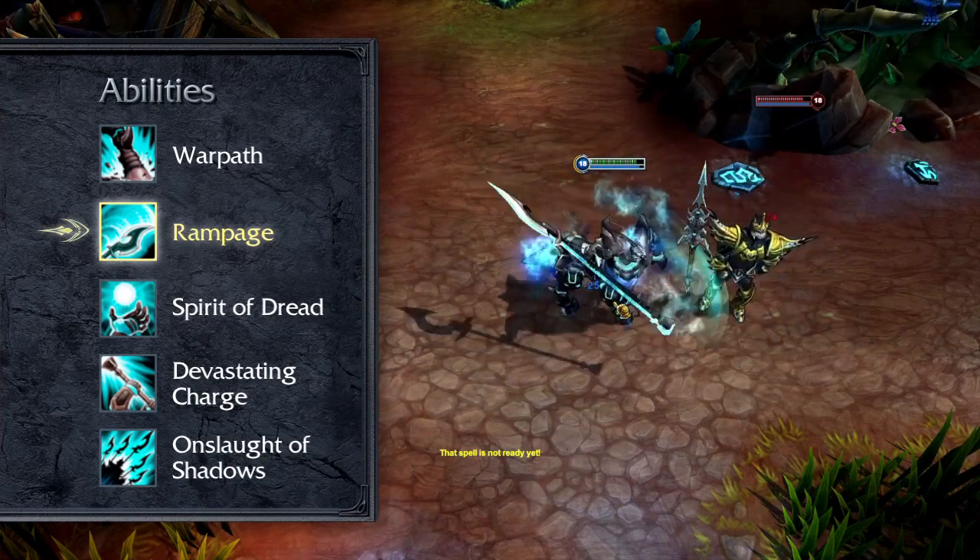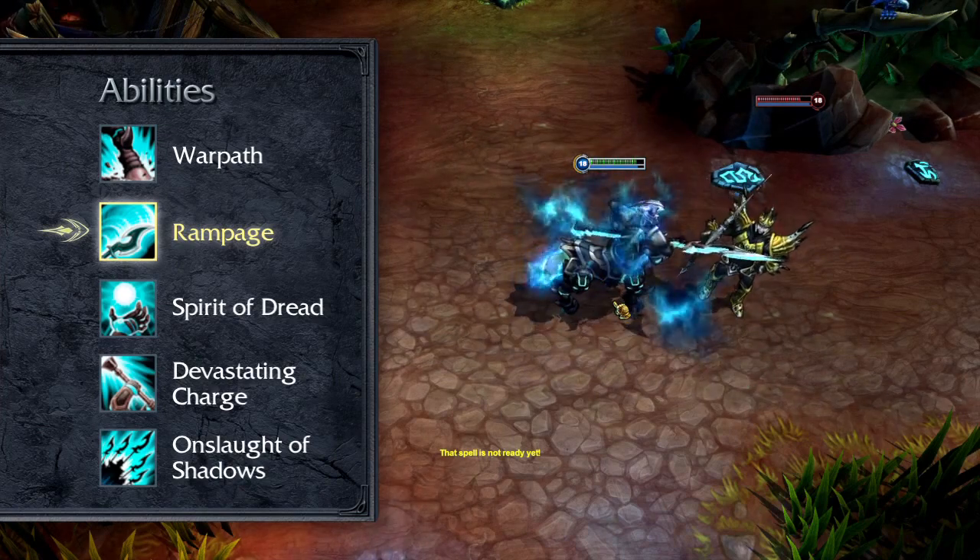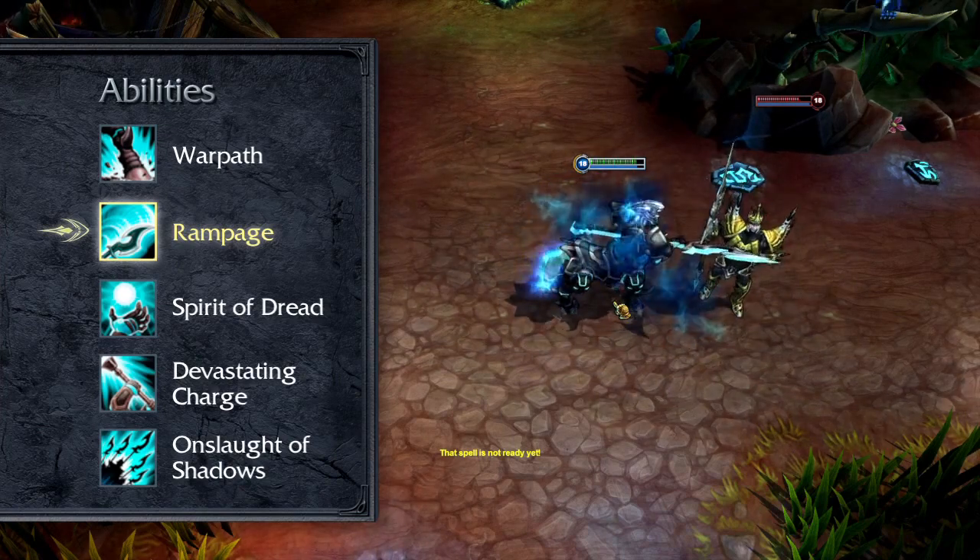If Rampage hasn't hit anything for a few seconds, the cooldown returns to normal. As Hecarim's primary damage source, take Rampage at level 1 and max it by level 9.